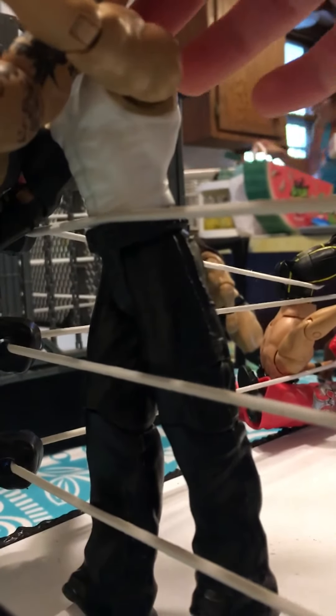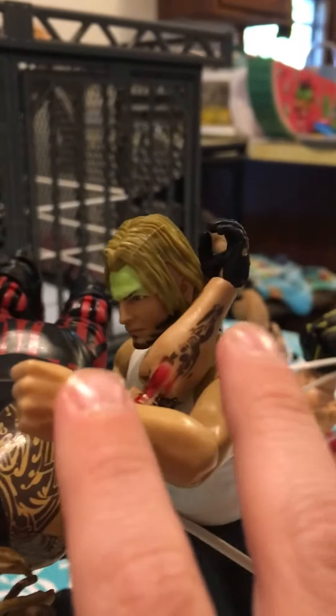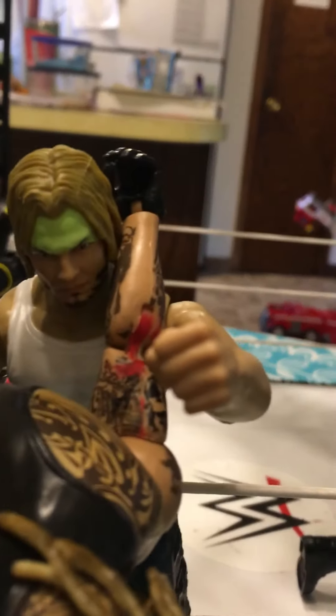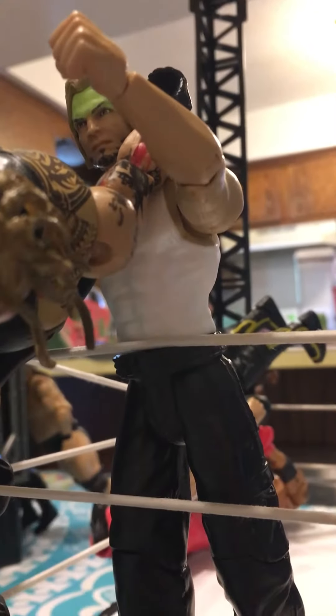This one is pretty easy — just have The Fiend's arm over Jeff Hardy. Have Jeff Hardy's right arm right here, about to touch him. And his other one's holding him right down there — not even holding him with his hand, only with his arm.